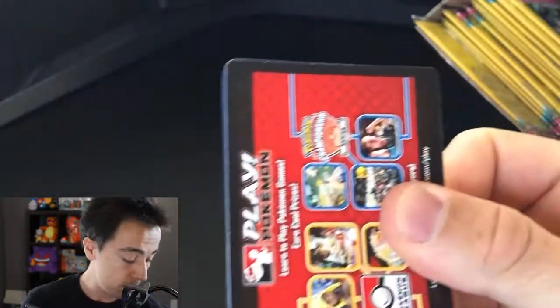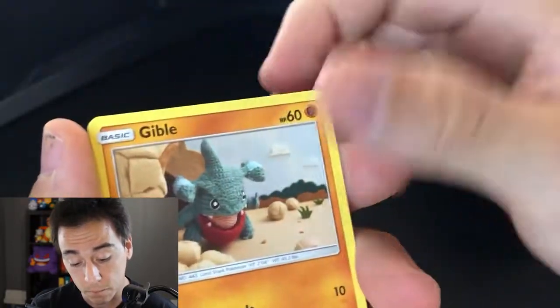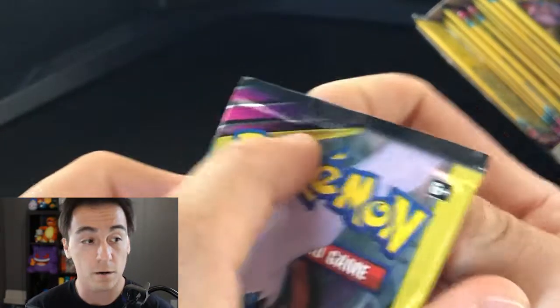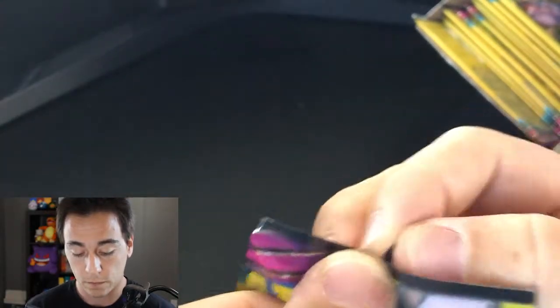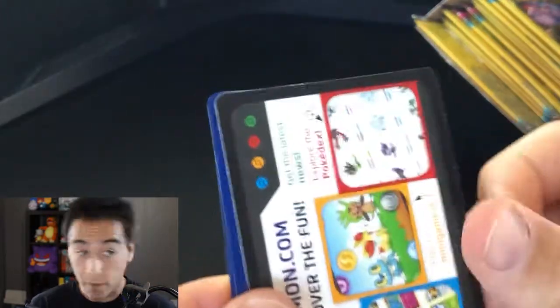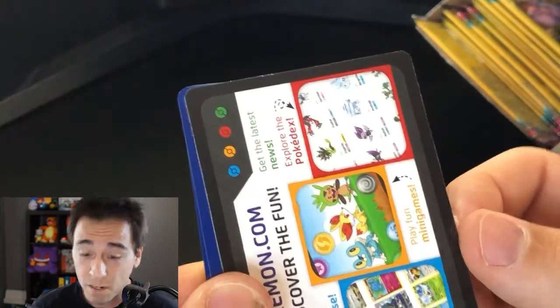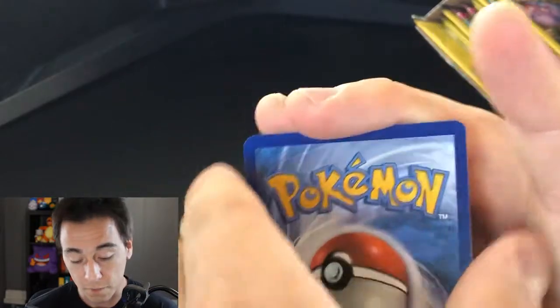By the way, this is an ad card — not a code card. It's just an ad to play the game online. So here's Magneton, Gible, and Lickitung. We're in quarantine right now, by the way — let me know in the comments if you like my quarantine look. I haven't gotten a haircut in like three or four months. My girlfriend cut it and she practically shaved it. Dragonair, Juniper, and Cryogonal.